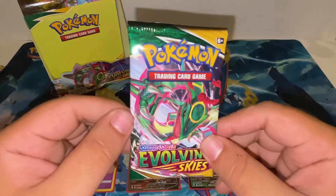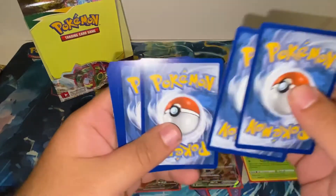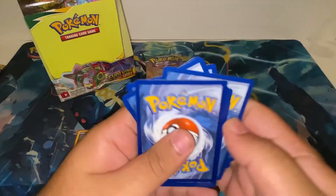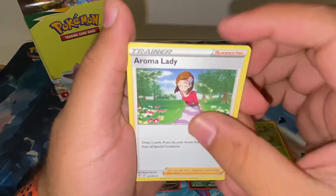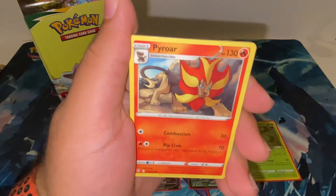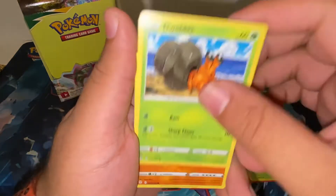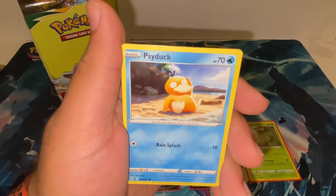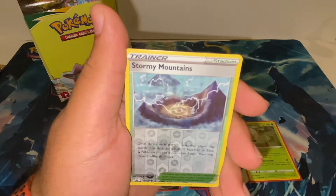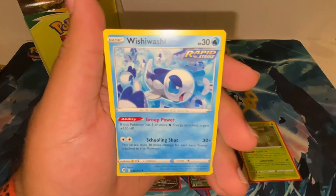Next pack: Fire Energy, Aroma Lady, Moon and Sun Badge, Pyroar, Love Disc, Dwebble, Hippopotas, Zorua, Psyduck, reverse Stormy Mountains, and a Wishy-Washy.